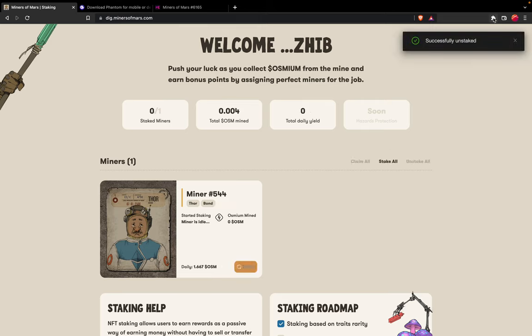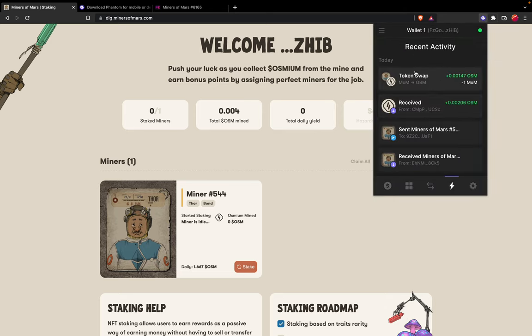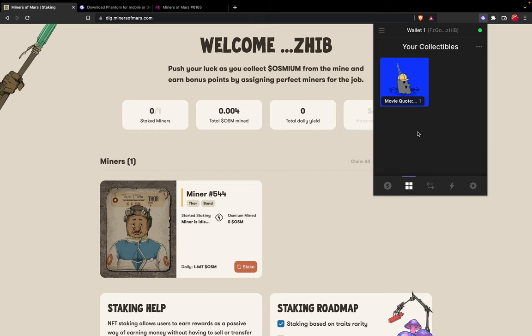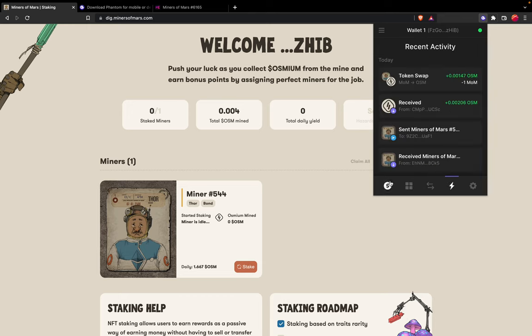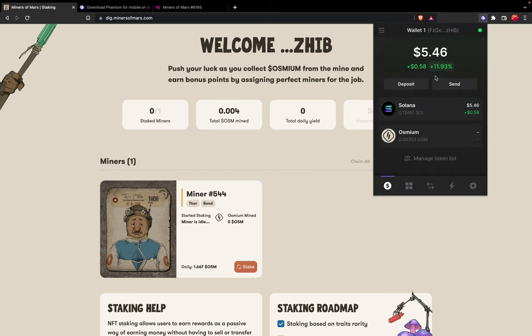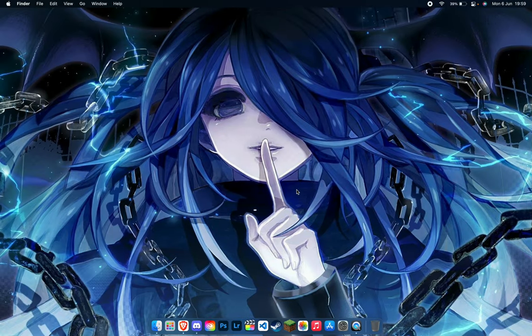Successfully unstaked! Going to the Phantom wallet, the transaction shows the token was swapped. Heading back to the staking interface, our miner appears back in the wallet within a few seconds. This is how you can stake, unstake, and claim all your earnings — just go mining like a pro.